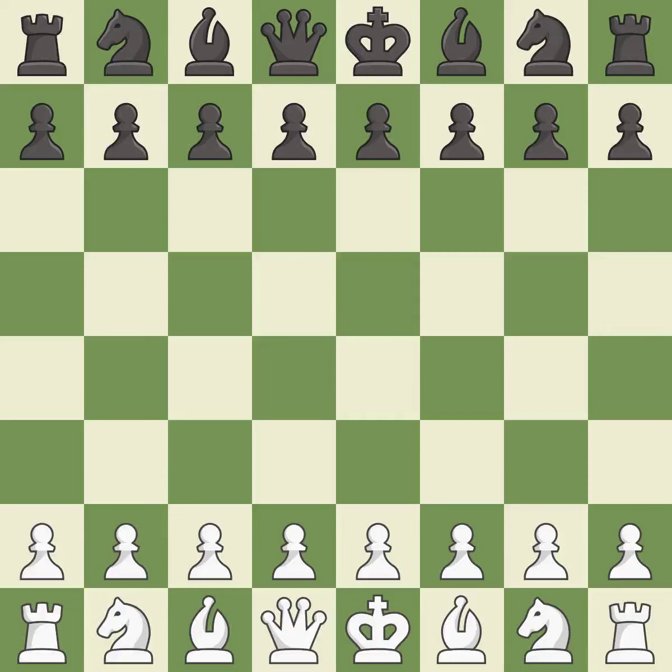Sicilian defense, 2.Nf3 d6. Giveaway — one player was winning but then gave it away. Black got the better of white in that game. White played a bit better than black in the opening, but black found some nice moves in the middle game.